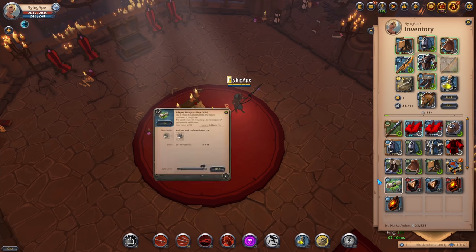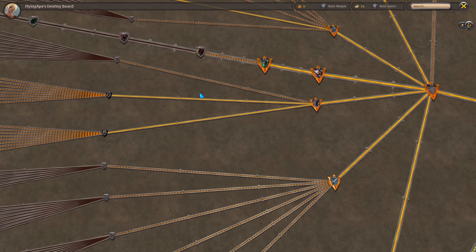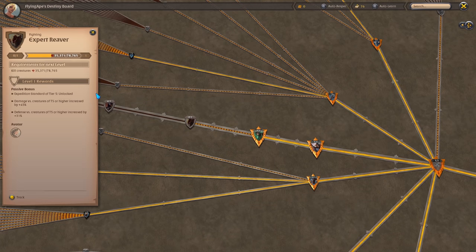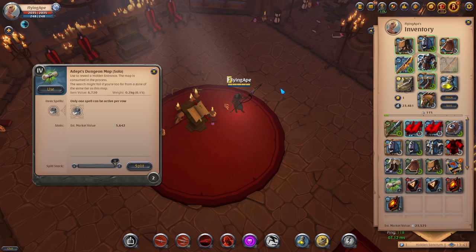After doing the first dungeon I ended up with about 15k silver and 23k silver in items, plus some silver bags for an additional 8k silver. At this point, do the other solo dungeons as well — you want to unlock the Expert Reaver. I'm at 35k out of 78k, and unlocking it gives higher damage and defenses against T5 monsters, which we need for the next content. So at this point simply do some solo dungeons.